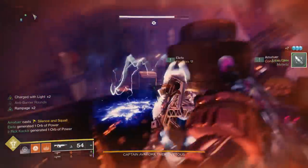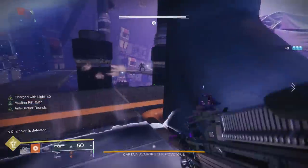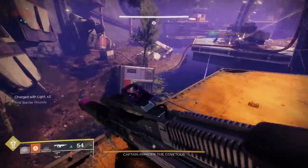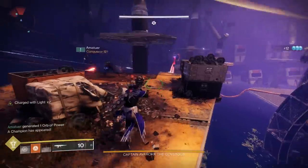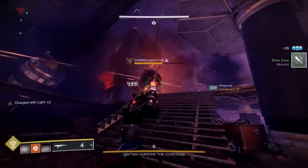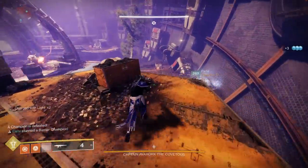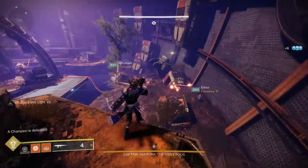After killing the mini-bosses, make your way to the rightmost platform, which is always where the first champion spawns. Kill that champion and the nearby ads, then move to the middle platform where there's sometimes another champion. Kill it and move to the last platform. The key point is to travel as a team of three and clear all three platforms efficiently together before splitting to one person per outer platform.